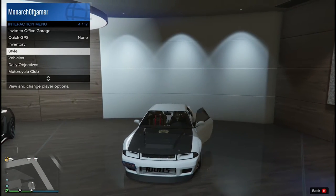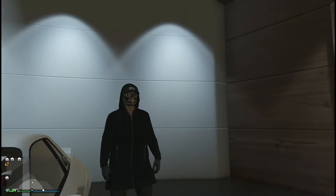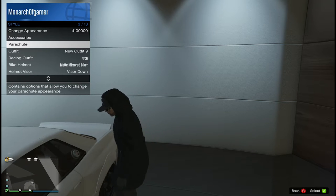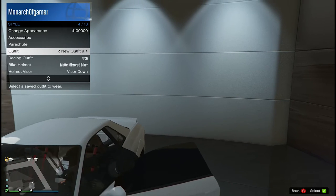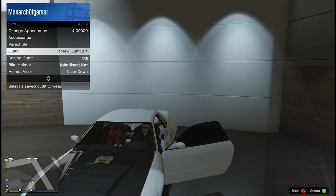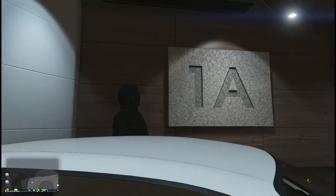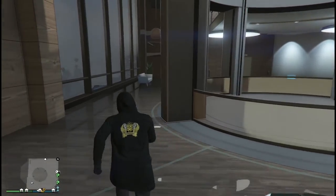As soon as you're about to sit in the car, press A to change the outfit to the one you saved. Open the door, and as you're about to sit, select the saved outfit with the mask — the mask should appear on your face and everything should be glitched correctly.